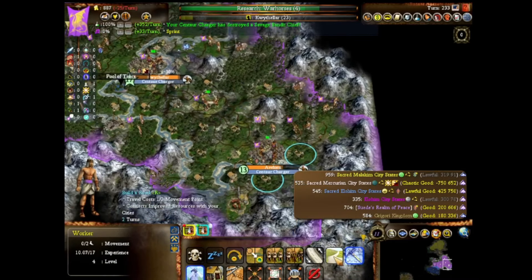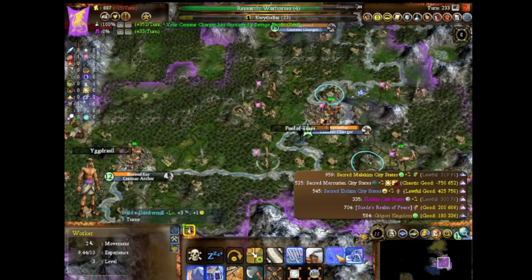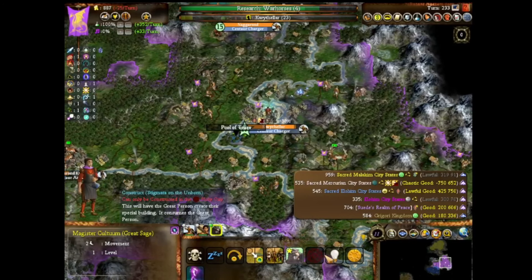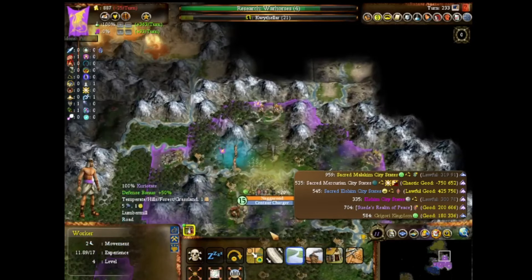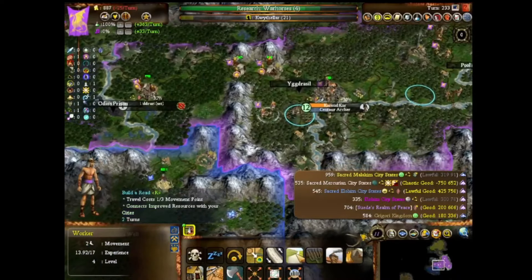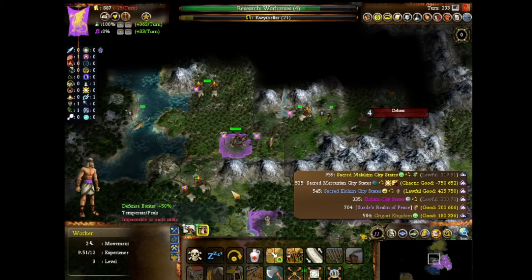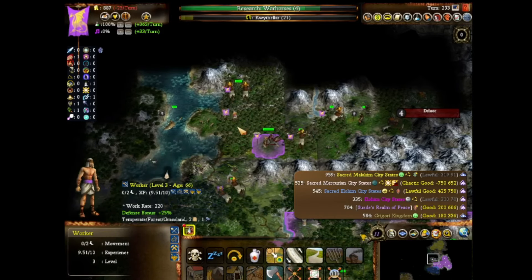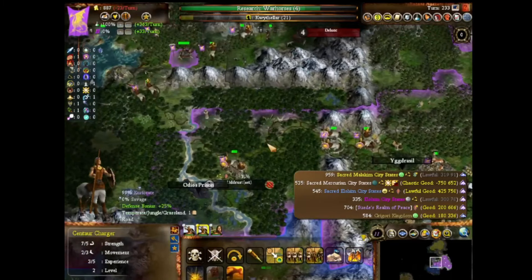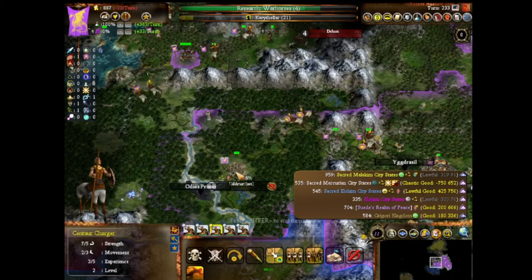Fall From Heaven II is better at being Civ IV than Civ IV is. Some of the systems feel like they were tailor-made for this mod. Civ IV nerfs expansion, and that's completely fine here, as the focus is more on exploration and specialization. Civ IV's experience and promotion system was a bit much — they actually toned it down in later games — but here it works wonderfully. You've got these really deep trees that reward you for picking bonuses good against your current threats, and promotions are roughly twice as strong as in the base game.